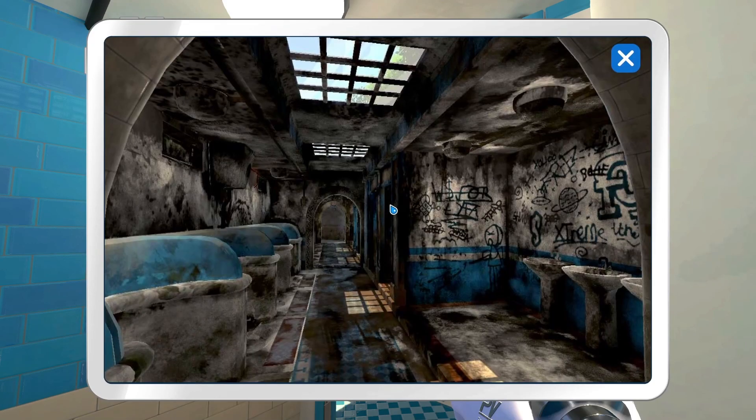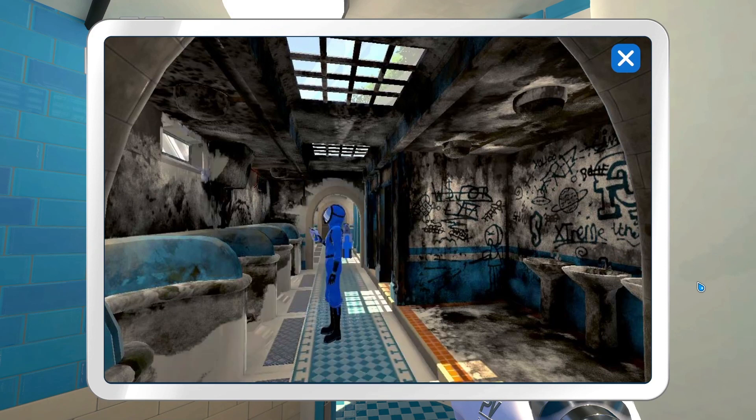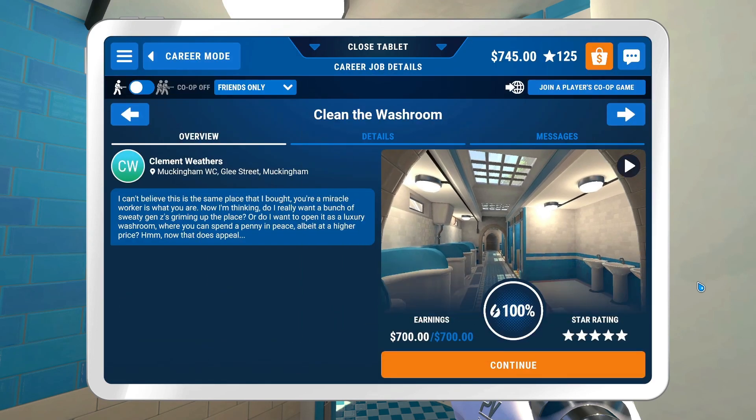Go ahead and escape. Look at this — fully transforming. Look at that. I can't believe this is the same place that I bought. You're a miracle worker, is what you are.